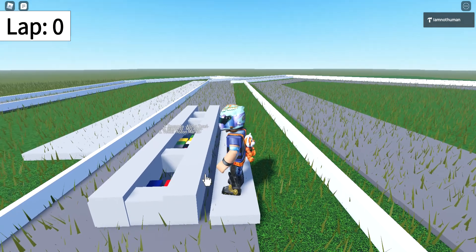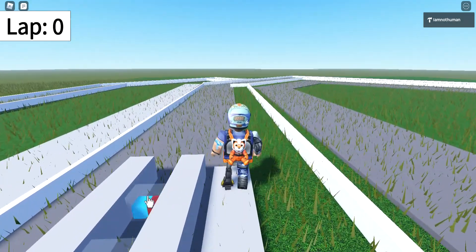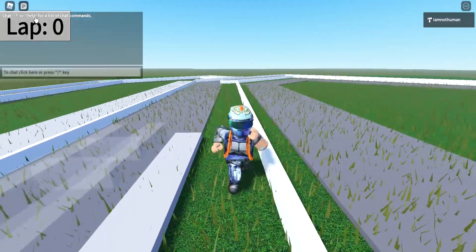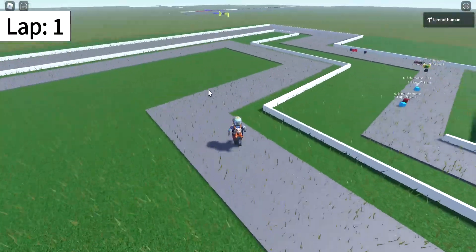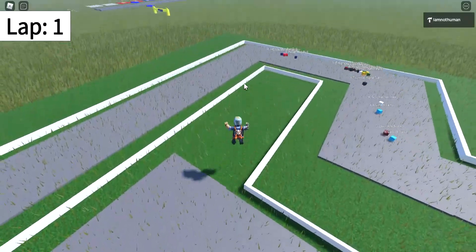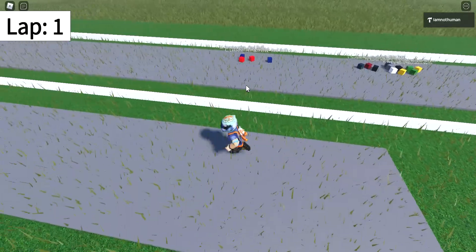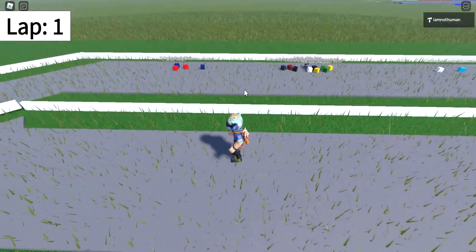Lights are out and away we go! Lap number one for the Grand Prix. It's a good start for Max Verstappen as he leads Charles Leclerc. Leclerc is going to go down the inside though. Max Verstappen leads, with the midfield all bunched up as well.